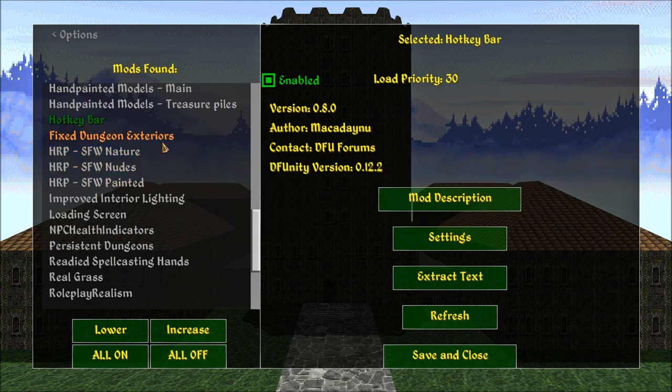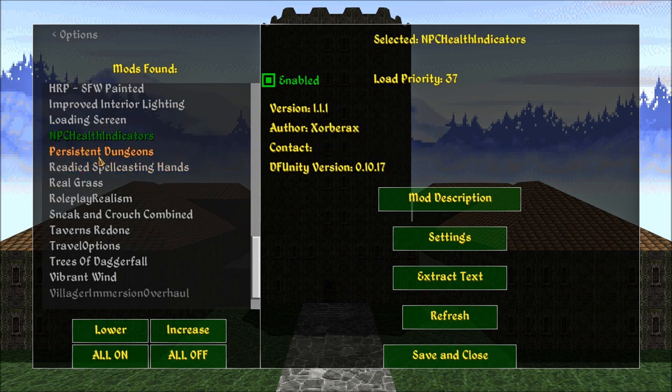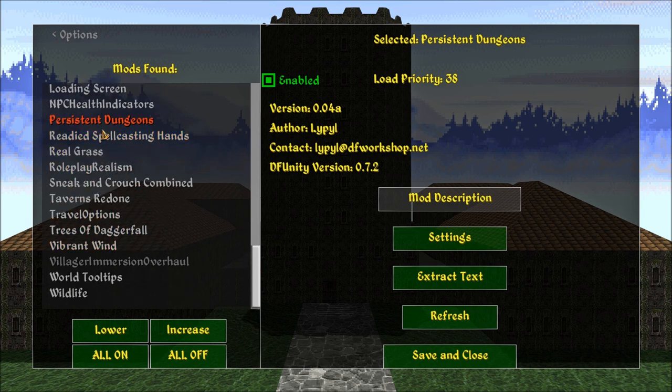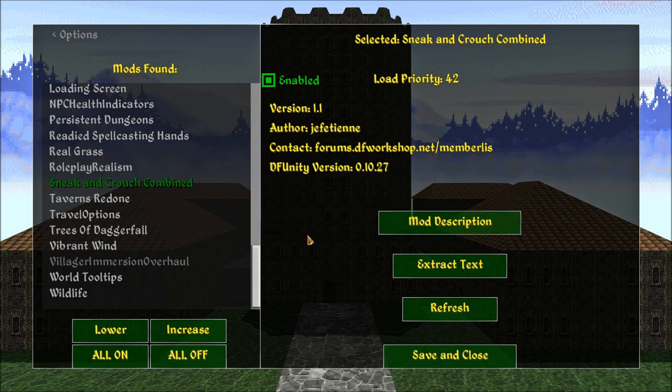Hot Keys for various actions — I'm not sure what was added there. Hand-repainted pictures. Improved Interior Lighting. Loading Screen — I believe that updated with a new version, don't quote me on that. NPC Health Indicators. Persistent Dungeons. If you guys want more info on what these things do, refer back to my Daggerfall Part 0 — I go into all this. Ready Spellcasting Hands. Real Grass. Roleplay Realism. Sneak and Crouch Combined — this is a new one I added. Sneaking and crouching is one single action; I really just did that for you guys so you can tell when I'm sneaking, like Skyrim-type sneaking.